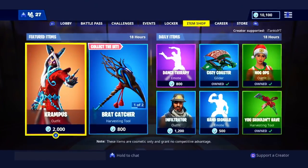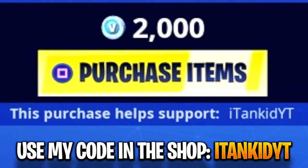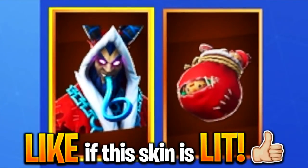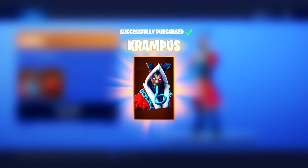We have the Krampus skin, the Brat Catcher pickaxe, and a very dope Krampus Little Helper glider. We're gonna cop everything today. I Tank It YT is my supporter credit code — use that before buying skins in the item shop. Drop a like if you think it's a lit skin, and if not, let me know what other Christmas skins you're digging.